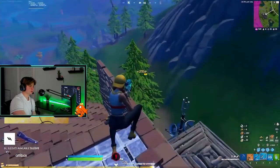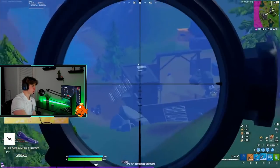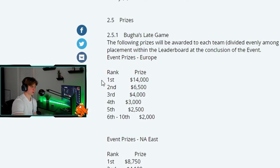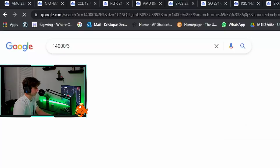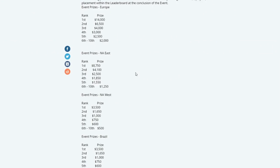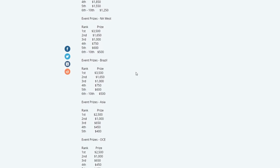Round two follows the same format but each elimination is worth 4 points. Here is the prize pool breakdown for each region — remember you split the prize pool with your trio, so first place is roughly $4,600 per player. You can take a screenshot of the prize pools for your own region.